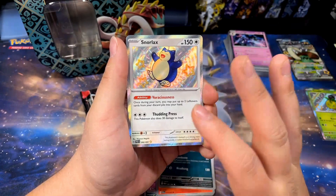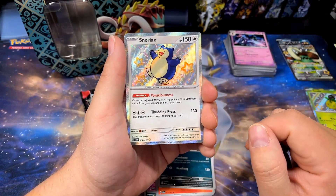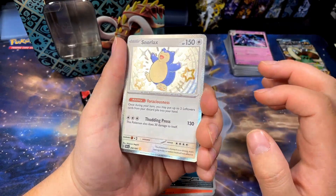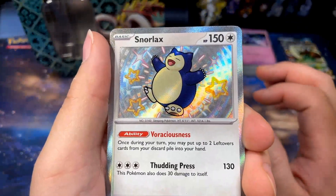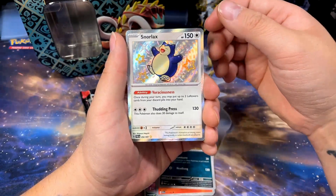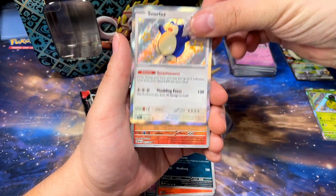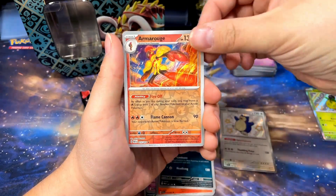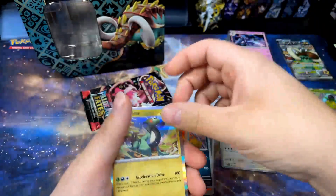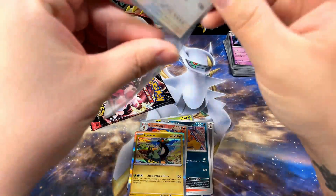Out of all the shinies, there are quite a few I wanted to get, but Snorlax and the Clefairy are two that I really want. I already pulled the Pikachu, but that was one I wanted too, and I pulled the Raichu which was another one I wanted — super awesome. Do we have anything else in this pack? We got Armarouge. You know what, that's pretty dope, I'll take it. Not too bad!